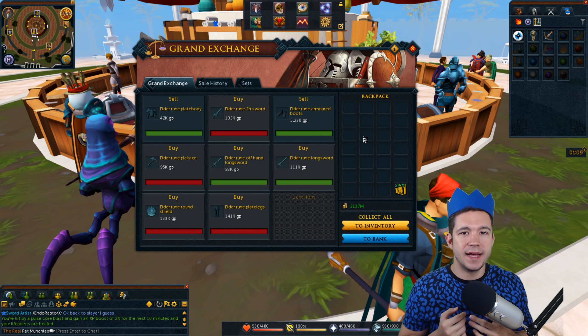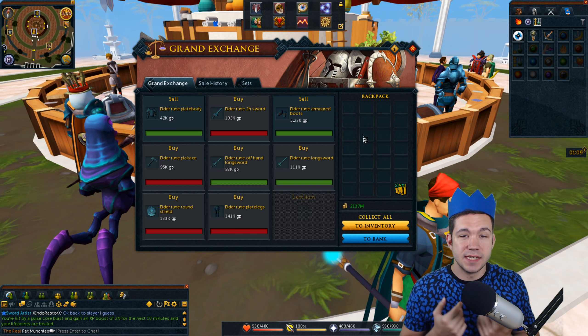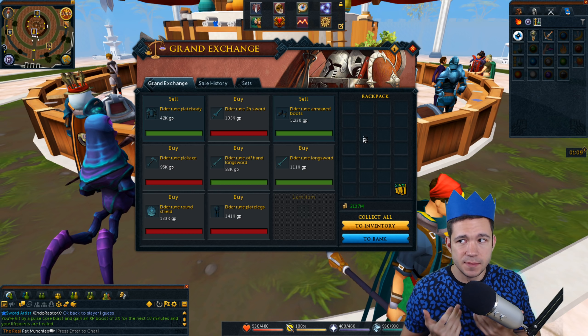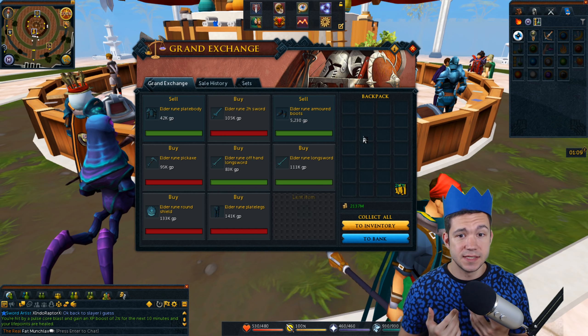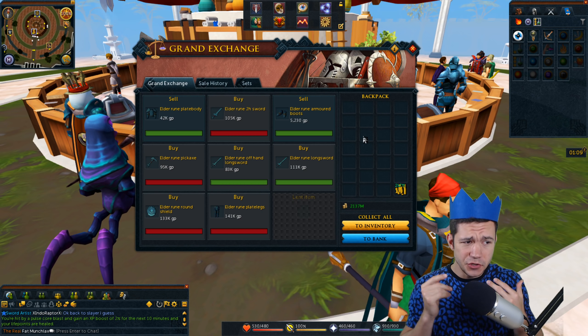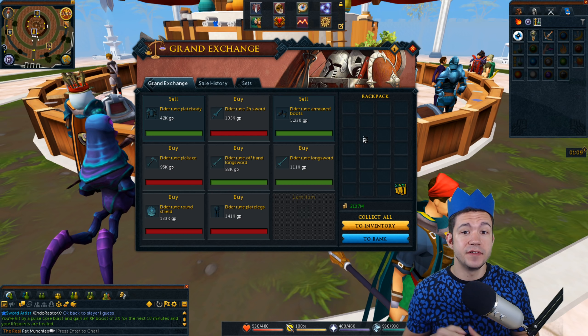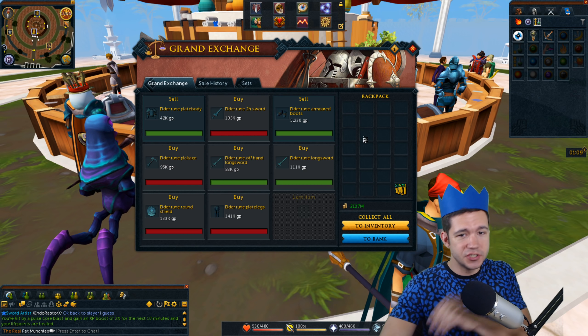I always get people asking me: what do I flip with 10 million, 20 million, 30 million? Most of the time my answer is honestly just start with some things you can afford, but then focus mostly on Slayer and stuff like that. With this right here, you can start making some money flipping and using whatever money you have, even if it is a lower amount. Anyway, let's go ahead and jump on into it.